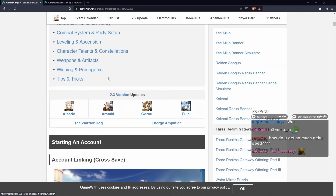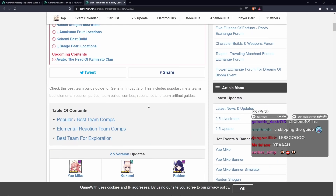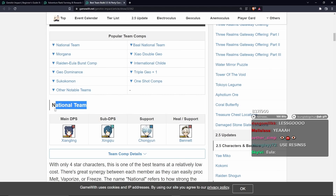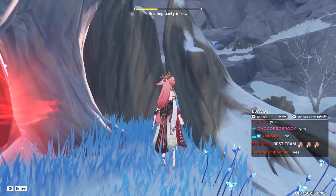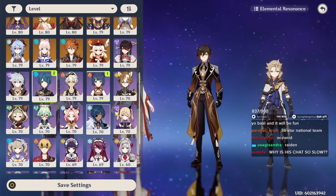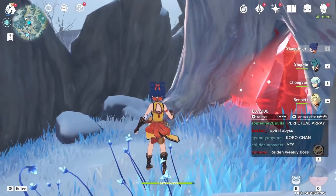Combat system and party setup - Team composition. Check out the best team compositions here. Popular best team comps - that's what I'm into. The national team. So we have Xiangling as main DPS, Xingqiu as sub DPS, Chongyun as support, and Bennett as support as well. Do you guys want to see this in action? I guess we could do it. What do we fight? I need something to fight. Xiangling, Xingqiu, Chongyun, and Bennett. So how do you actually play this? I've never actually played this before.